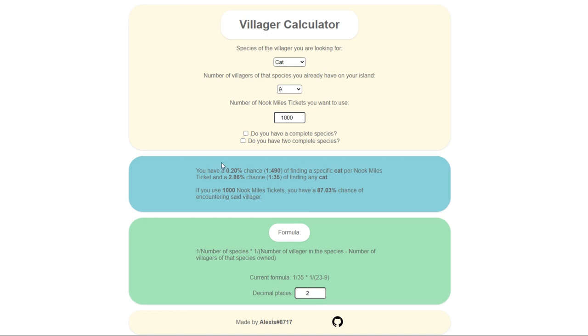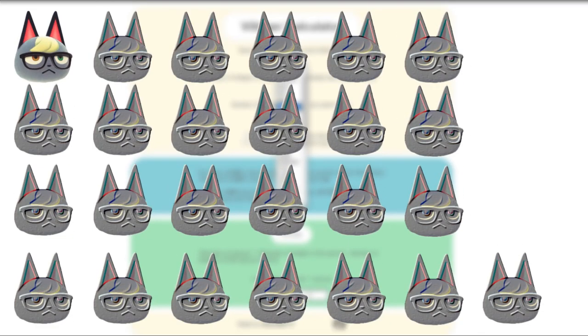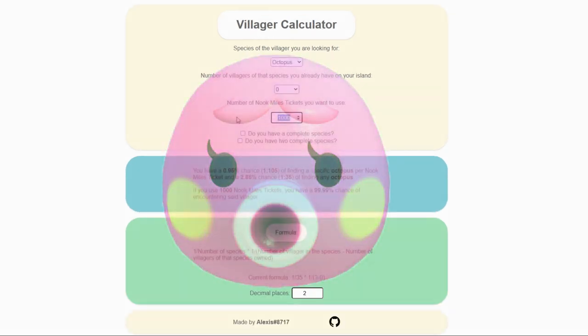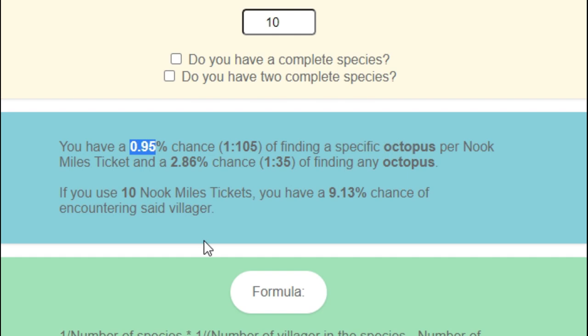Something I want to point out — you're probably thinking your chances are extremely low to find Raymond and feeling discouraged, but let me point something out. With the cat villager species group, there are 25 cats total including Raymond. That means the game has to potentially cycle through 24 other cats before it gives you Raymond. Now if you're hunting for another villager species — say the octopus — and searching for Marina, you automatically bump up to almost a full percentage point chance per Nook Mile ticket. If you're using 10 Nook Mile tickets, then you have almost a 10% chance of finding Marina.